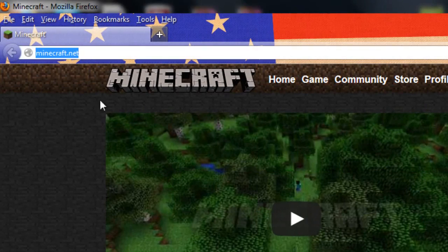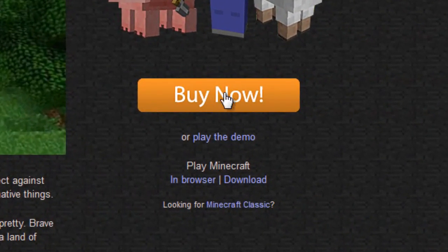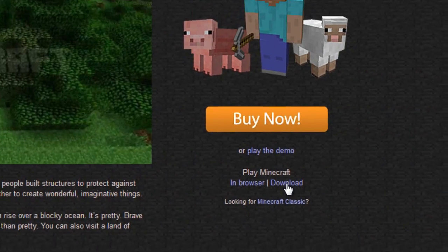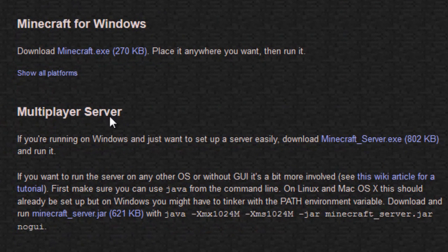The first thing you want to do is come to Minecraft.net. This is the official Minecraft website. You want to go down under 'Buy Now' where it says 'Play Minecraft' and click on Download. Scroll down and you'll see it says 'Multiplayer Server' — click on that link right here.